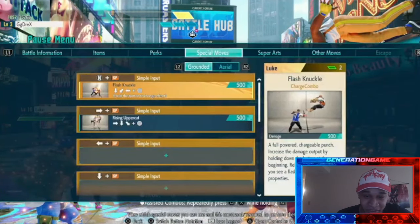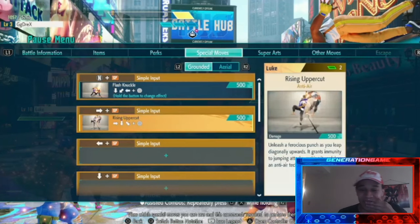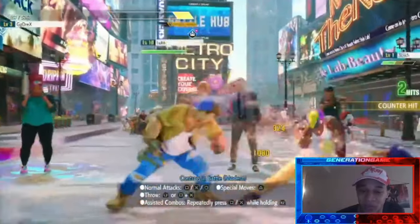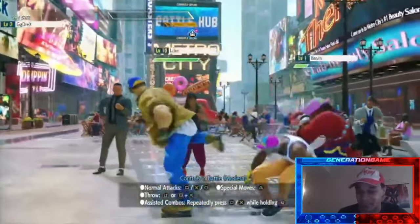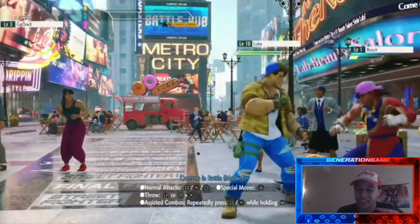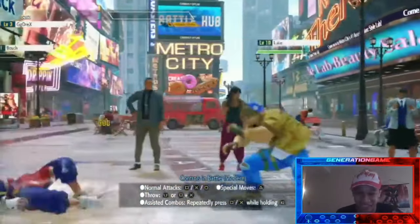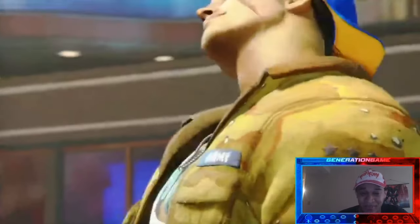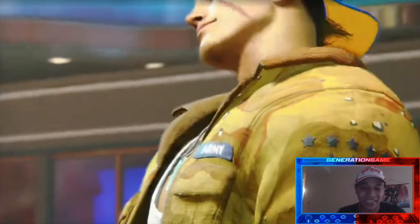There are items you can use to boost your energy levels, but I didn't have super meter yet. Looking at the special moves, I only had access to Luke's rising uppercut and his down-back move — no Sand Blast yet, which I'm guessing you learn later on. I tried to fight back, lost, and Bosch lost too, so we both got destroyed by the poster boy of the game.